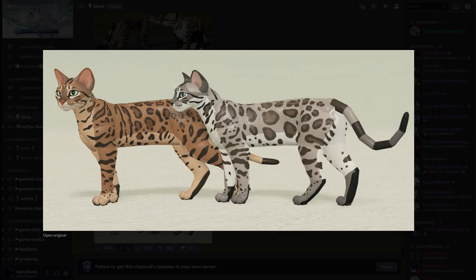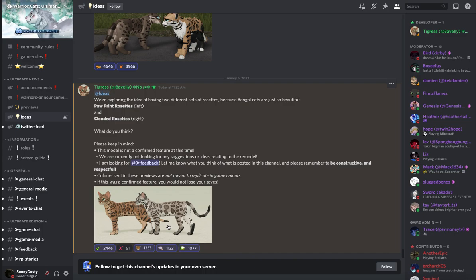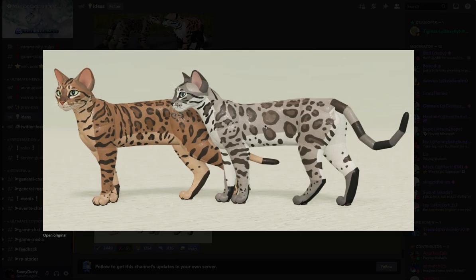Let me know what you guys think of this. I love how it makes the cat have these three little markings here. Overall I think I like the clouded rosettes better than the paw print because the clouded ones are more fluffy and bigger — there are just a lot of rosettes on this one. I really, really like it so far. I love all the detail they put in these cats, it's amazing. I love the shininess on the eyes and everything, and I just love this cat's color. I might use this cat's color in game or something.